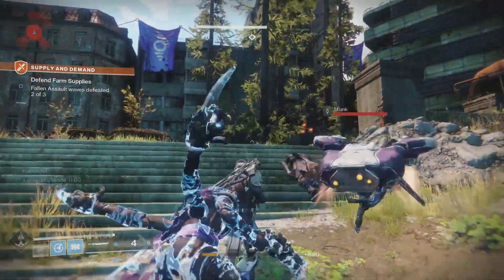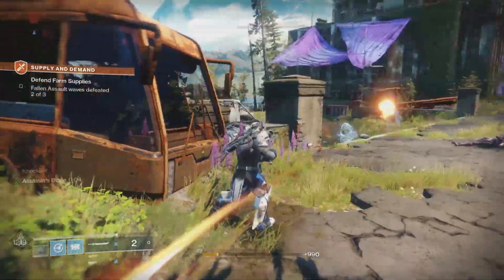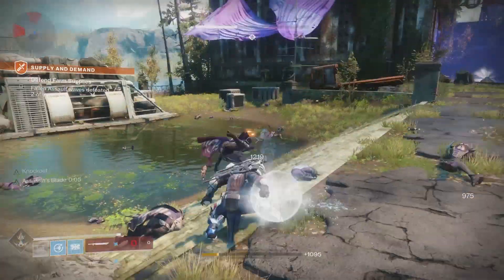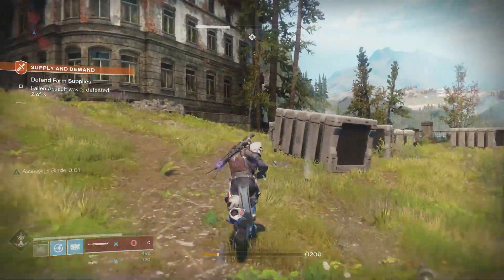It's worth noting that the Cold Heart rifle and the legendary sword actually drop at a fairly high power level — over 200 — which is really cool. It definitely helps you get through those first power level steps that can keep you a little bit low.